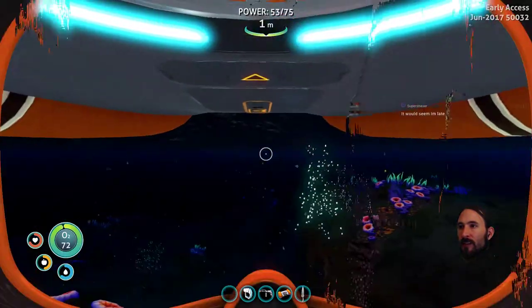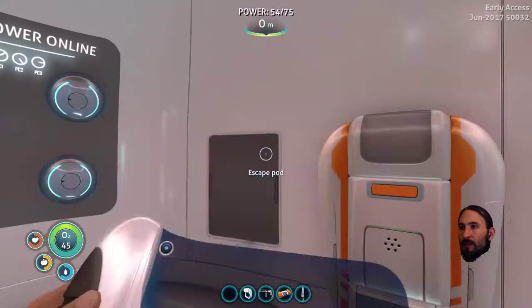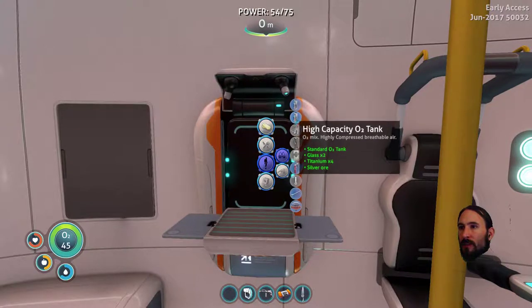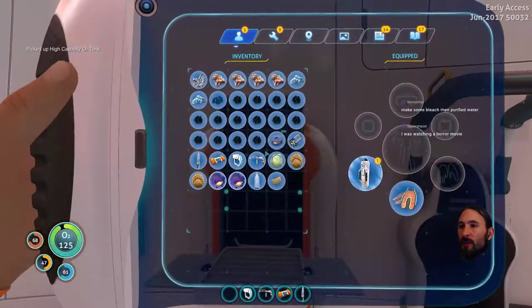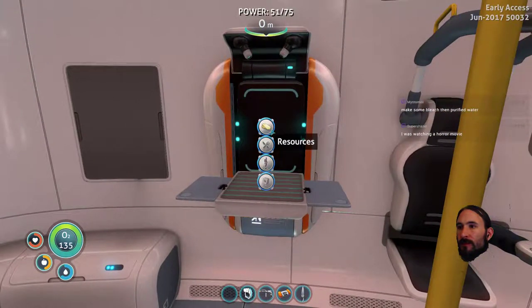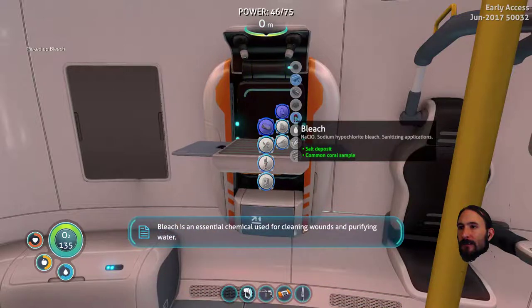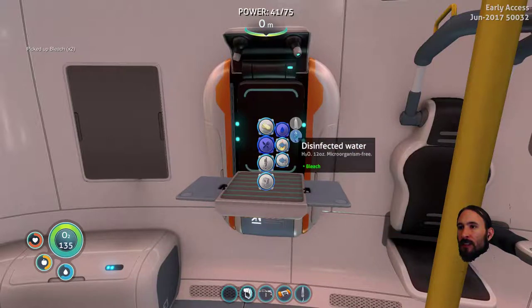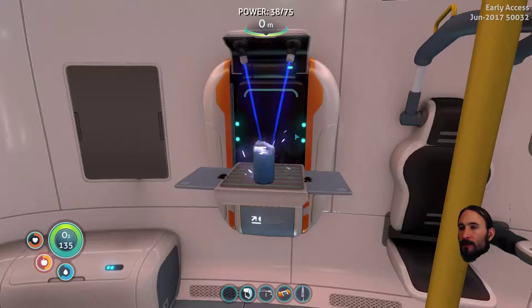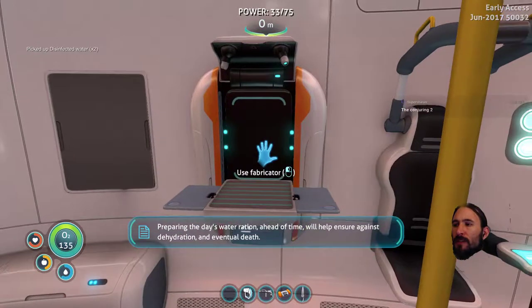So, unequip the O2 tank into the fabricator, personal equipment, high capacity O2 tank. Make some bleach, then purified water. Oh, what horror movie were you watching, super chaser? Bleach — that needs salt. Sustenance — no, that's resources. Basic materials. Bleach. Sustenance, water, disinfected water — yeah, there we go. The Conjuring 2. I think I've seen The Conjuring but I can't remember much about it, to be honest.